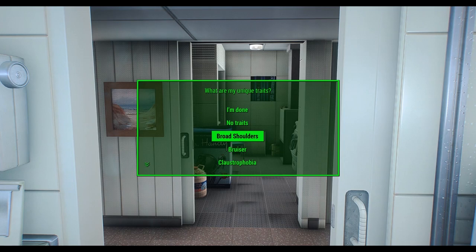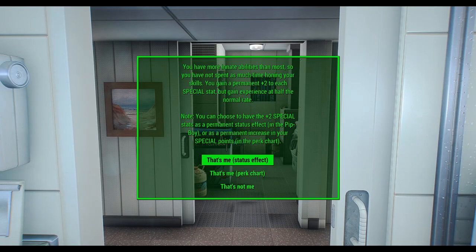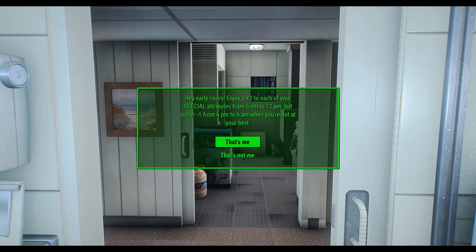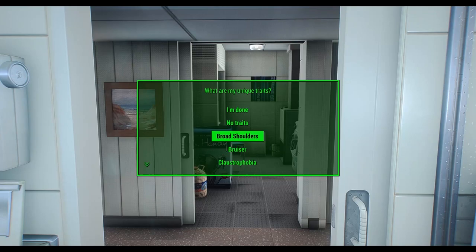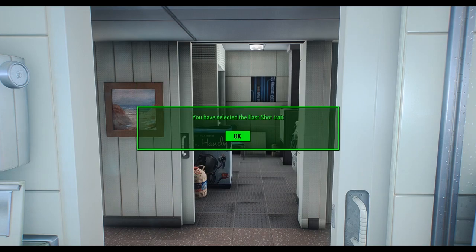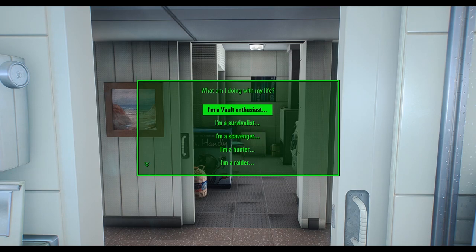Alternate start is an option where you wake up from this dream as a different person — not the parent of Shaun. However, you can still be a pre-war vault dweller starting in Vault 111, following the alternate plot line where you are released by mistake. At the terminal you'll be able to select your own SPECIAL stats and up to 20 traits. You can also start as a wastelander outside the vault, selecting your stats, one of 38 different occupations including factions, one of 38 different locations, starting gear, starting level, and you can randomize any of the above.